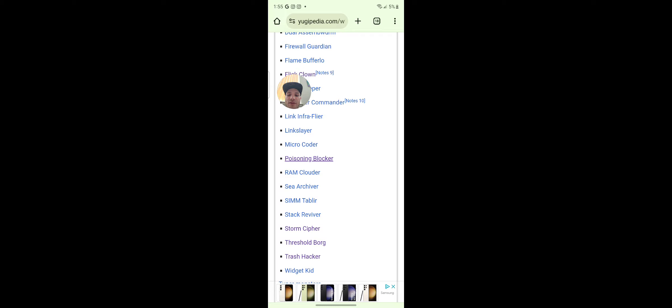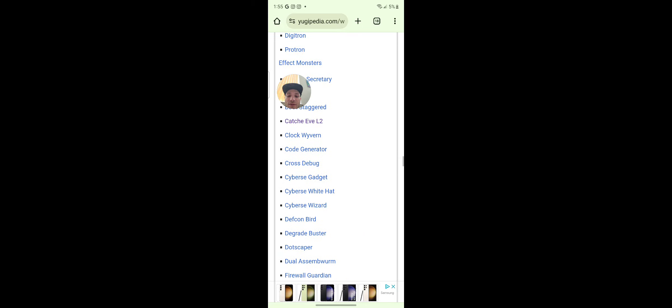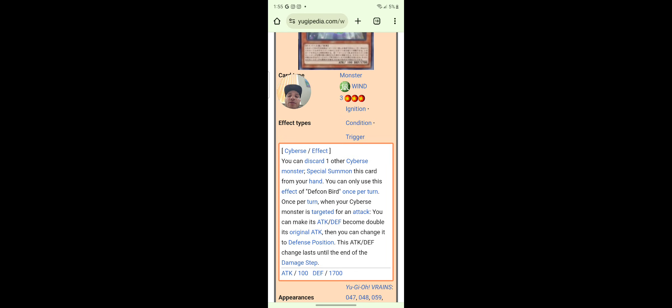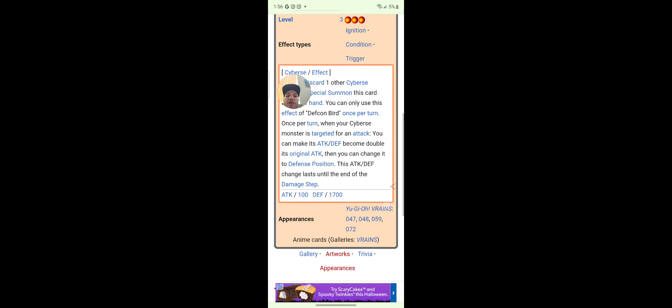Poisoning Blocker: once per turn, you can change this card to defense position — if you do, this card gains 800 attack. Defcon Bird: you can discard one other Cyberse monster to special summon this card from your hand. Once per turn, when a Cyberse monster is targeted for attack, you can make its attack become double the original attack. That's OP.